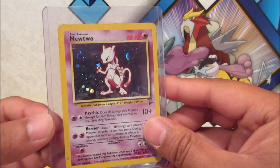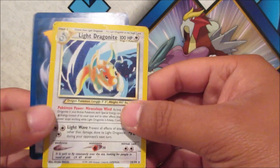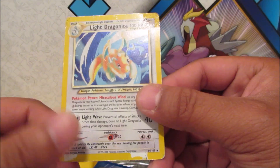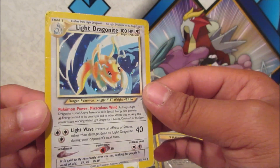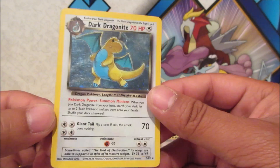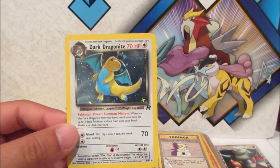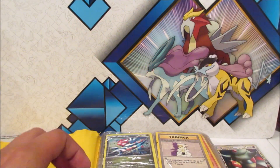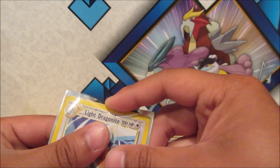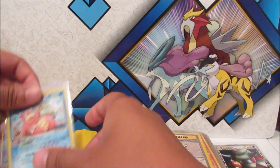I'm just gonna keep it in a top loader since I'm running out of sleeves. Oh no, a Light Dragonite! It's lost some color but that is so cool. This one's kind of beat up but it still looks really cool. And Dark Dragonite — I'm pretty sure there's one with no holographic that was a misprint, which goes for a lot. I think that might be the Japanese version. But yeah, we got the Light and Dark Dragonite — wow.